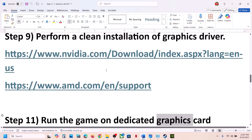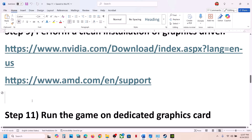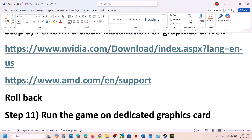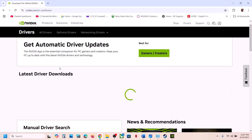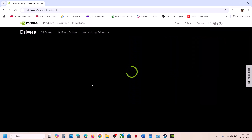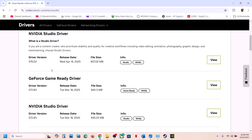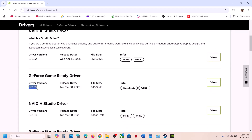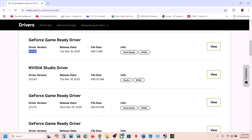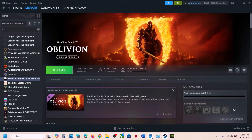Still not working? Roll back the graphics driver. For NVIDIA, go to the NVIDIA website, select your graphics card and operating system, click Find, then click View More Versions. The latest version is currently 572.83, so try rolling back to 572.70 or 572.60. Download it, but during installation make sure to check 'Perform a Clean Installation,' then restart the computer and launch the game.